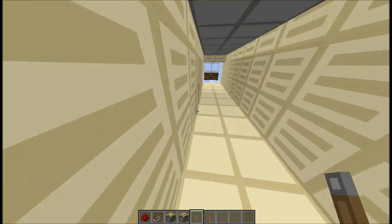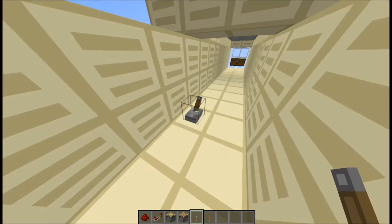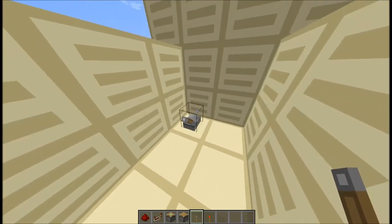Today we're gonna be looking at this cool little base entrance thing I made. I call it the zipper hallway. As you can see, if we flick this lever, it looks like it's just a door closing.